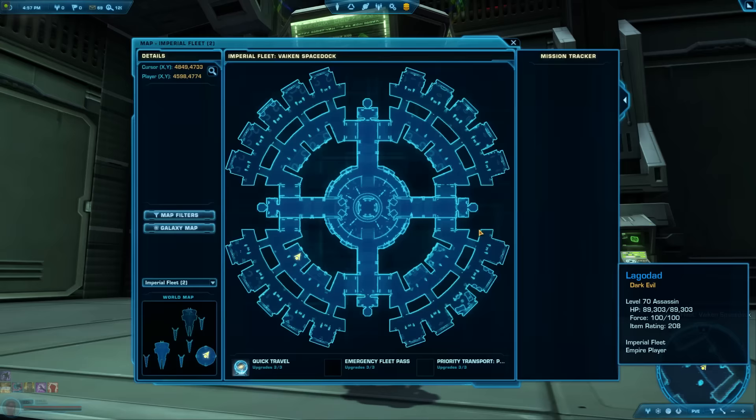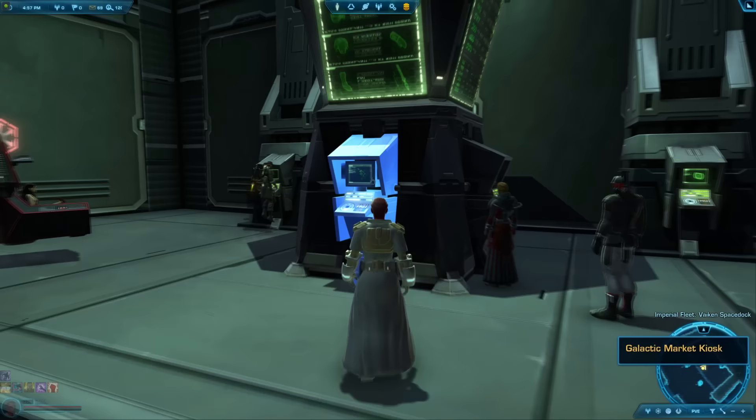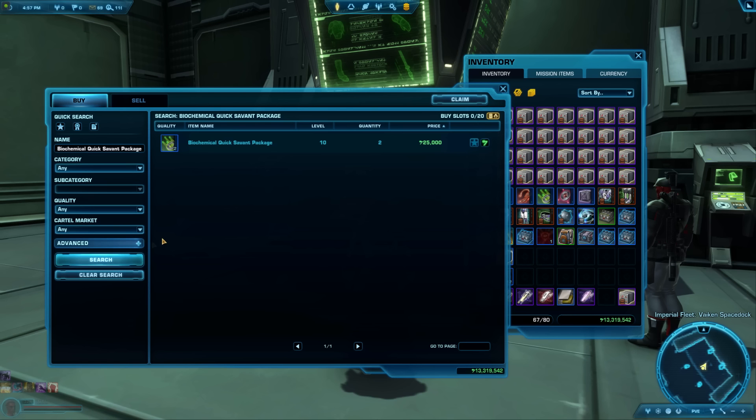Tips 69 & 70: Good things to sell on the GTN include crafting materials and companion gifts you don't plan on using. To search the GTN for a specific item you already own, Shift-left-click the item while the GTN is open — it copies the item's name into the search box. This is a great way to find out what something is worth and how much you could sell it for.